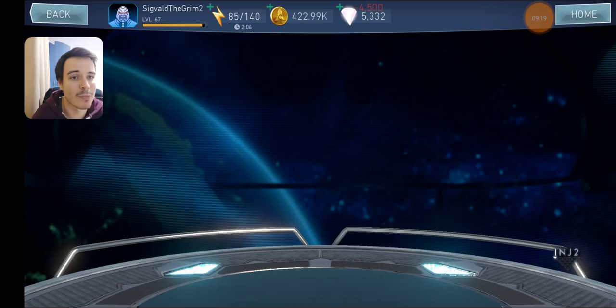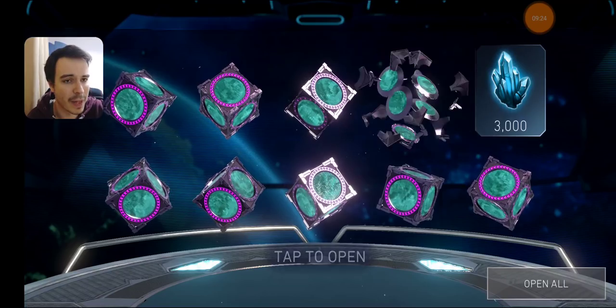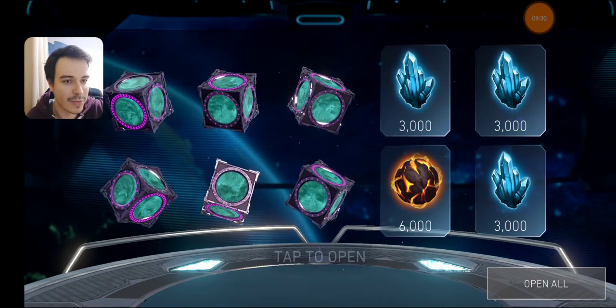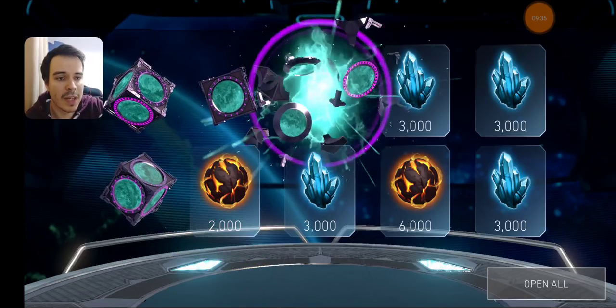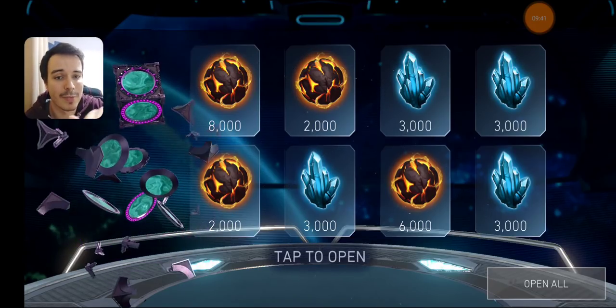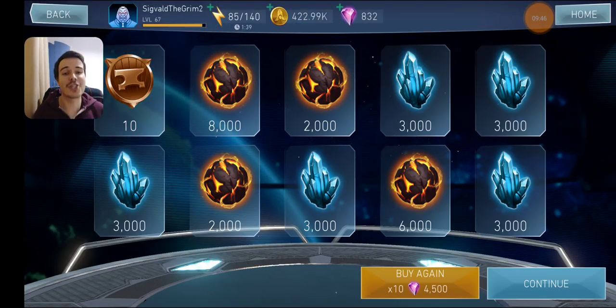Let's see what we get — hopefully some reforges. Opening the chests, we got a mix of good and bad pulls, some meatballs in varying amounts. We got 10 artifact reforges, boys! Let's go use them.